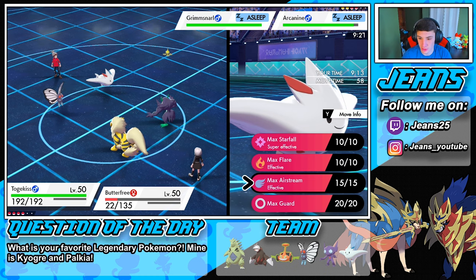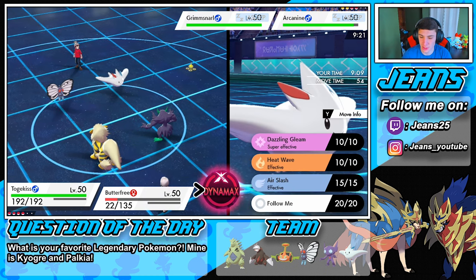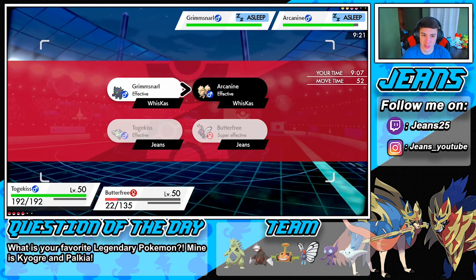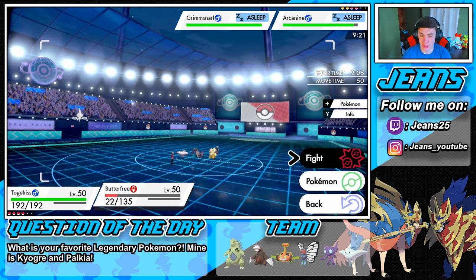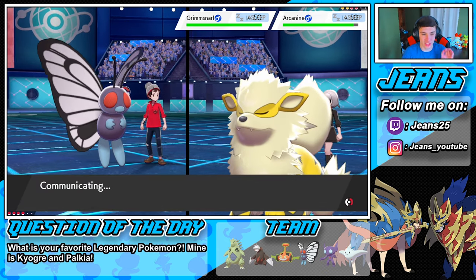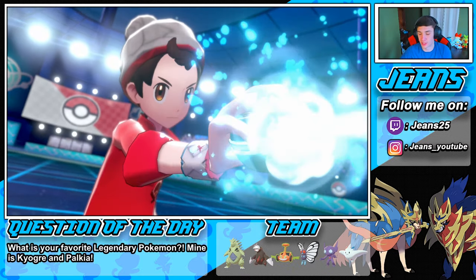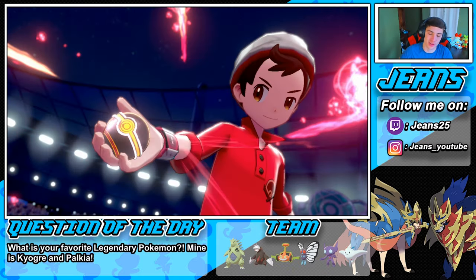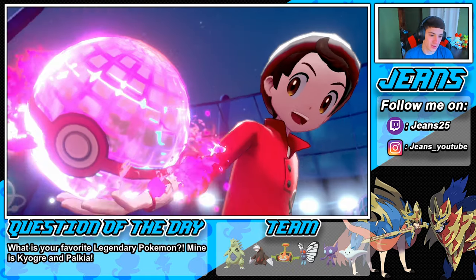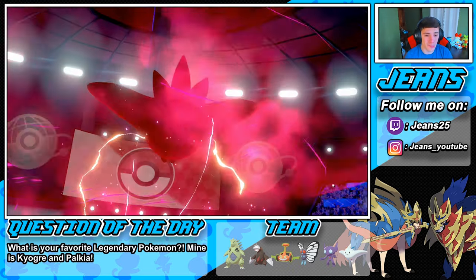We go into some Max Airstreams to start boosting our team's speed, going after this Arcanine. Go into a nice little Hurricane on Arcanine — just start teeing off because Arcanine is a scary Pokemon. I'm not worried about Grimmsnarl at all considering we can rock into a Max Starfall and probably do some work. I'm surprised Grimmsnarl isn't rocking Reflect or Light Screen.